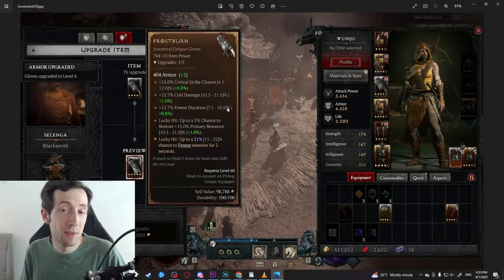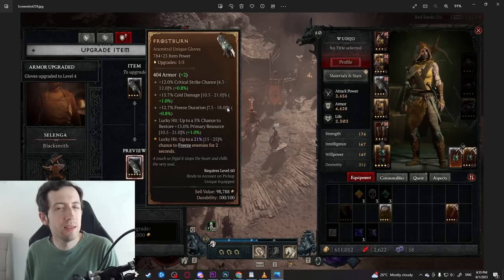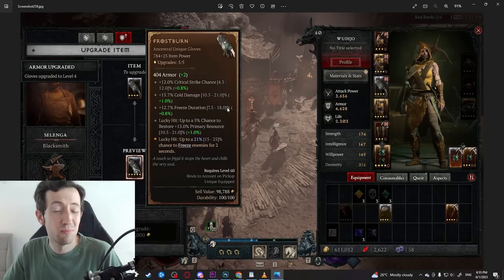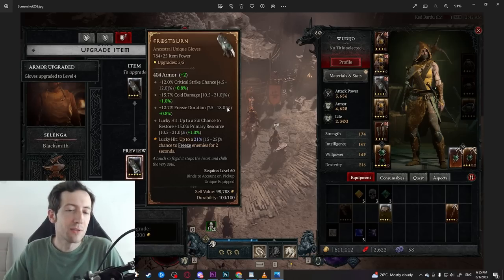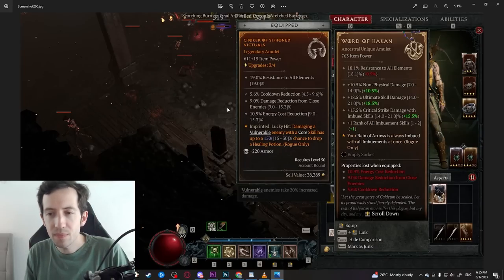Recently I played the early access version of Diablo 4 and I managed to reach level 80, and I want to talk about some of the unique stuff that I found. Previously the developers had hinted that uniques would be extremely rare and most people will almost never see them, and I have to say that is actually very untrue.